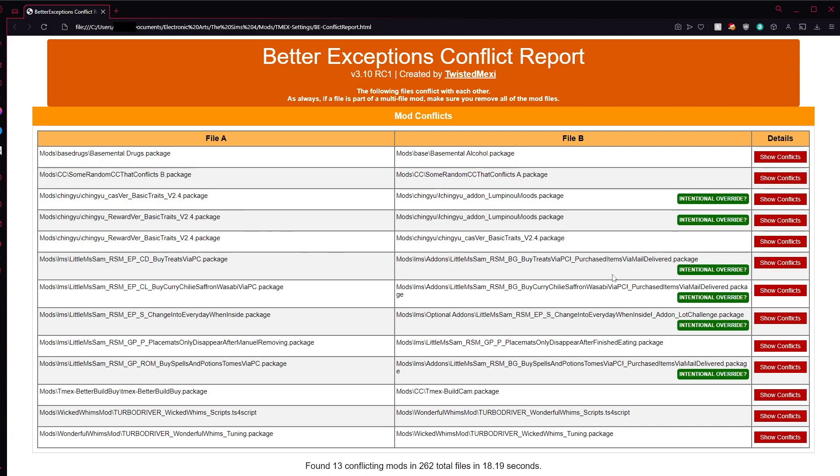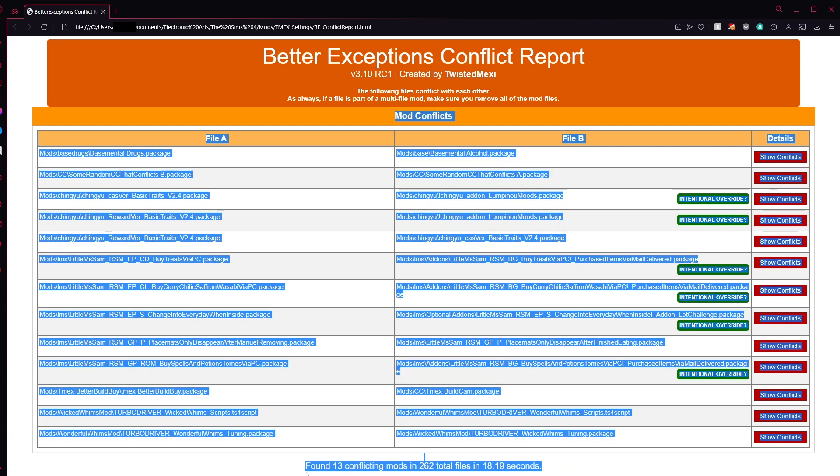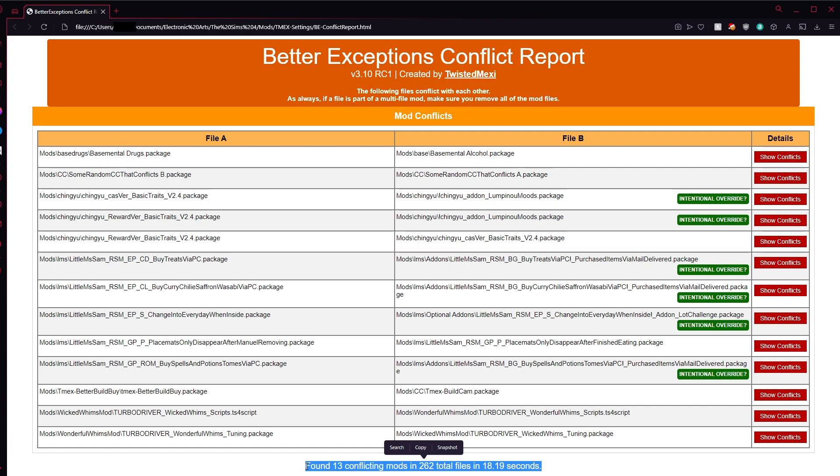And finally, at the bottom of the report, we just have some small statistics. It tells you how many conflicts were found out of how many total mod files, and how long the report took to generate.